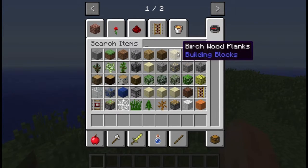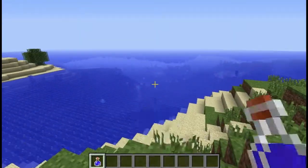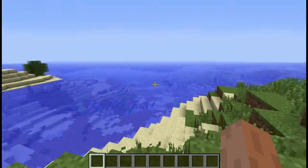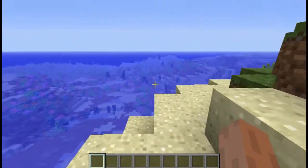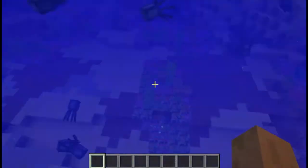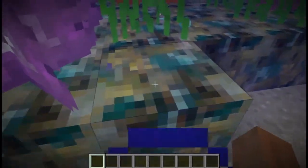Let me go ahead and get a potion of night vision — that's gonna help me a lot. As you can see now the water is clearer and you can see that there are a lot of corals down here. Let me go underwater and show you.